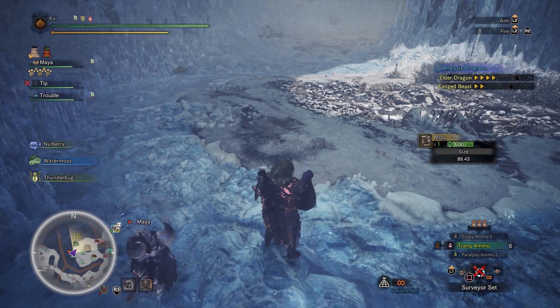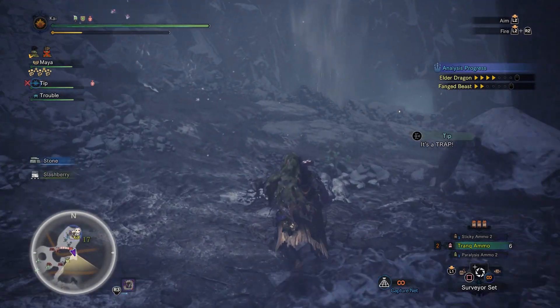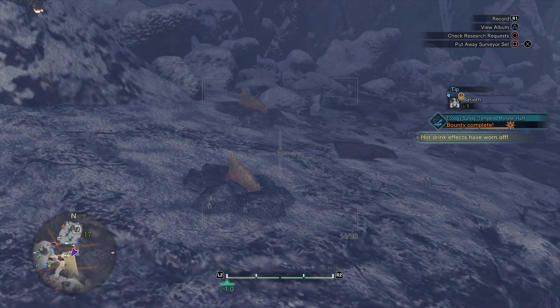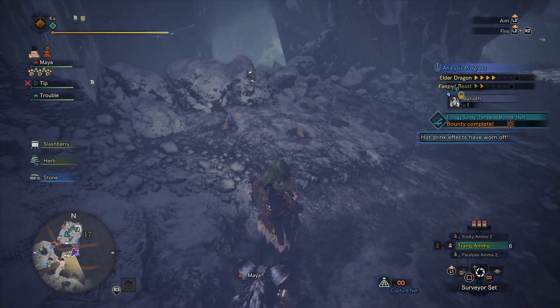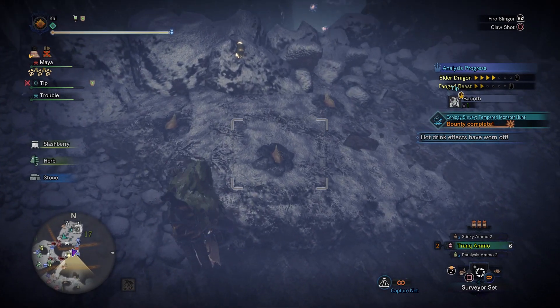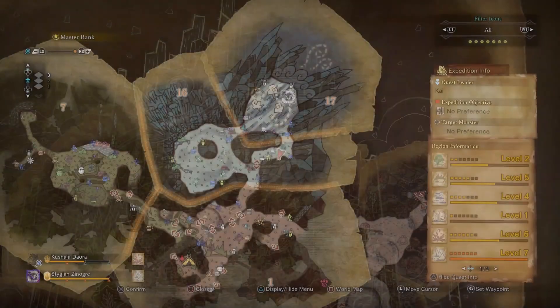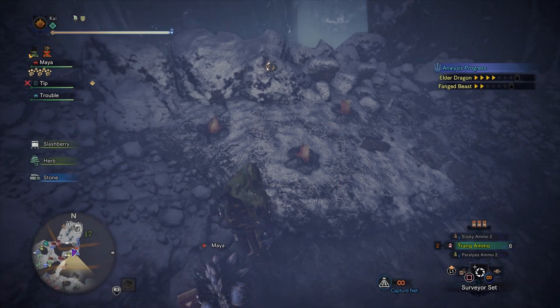There are always two locations that you can find Molies. The second location you would think would be in zone 17, however it's technically still in zone 16 but very close to zone 17. If you go to zone 17, or alternatively climb up the vines as you enter zone 16 and head to the easternmost area, you'll eventually come to a flash bug. The Molies will be surrounding this bug, so you can bag yourself some there.